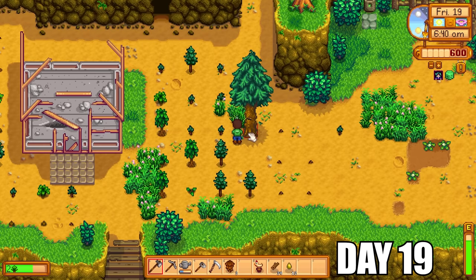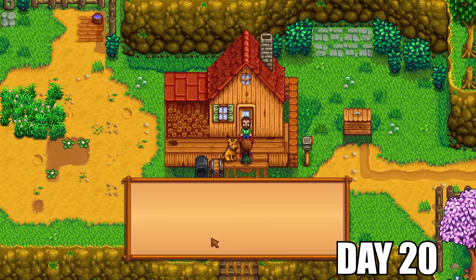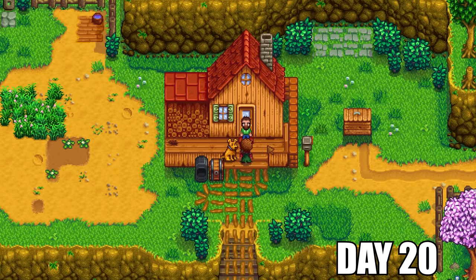There wasn't much left to do on the farm except cut down trees and mine the ores that pop back on a daily basis. Marnie paid us a visit and wanted to give us a dog. I decided to take the dog for some company, because sometimes it gets very lonely on the farm since we couldn't leave. After careful consideration and about one hour of real life deliberation, I finally came up with the perfect name for this dog — he was going to be called Only Friend.